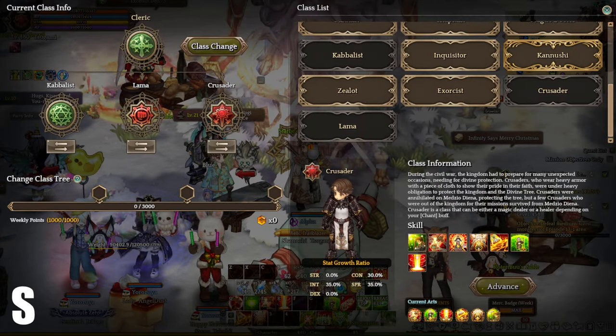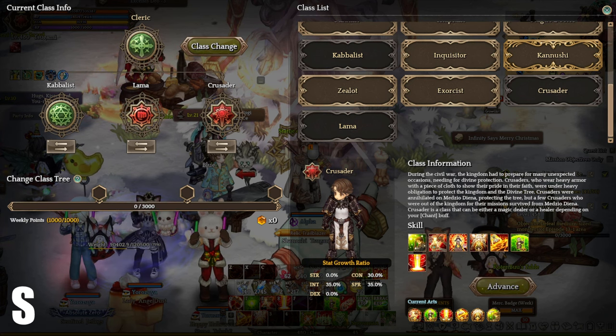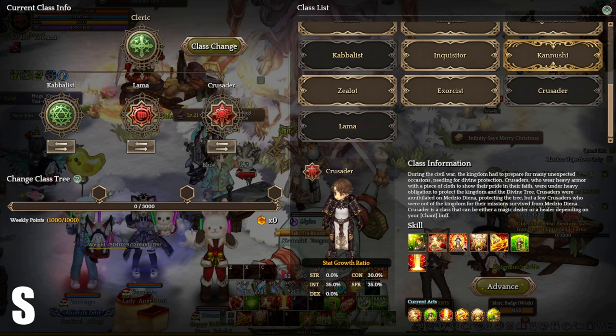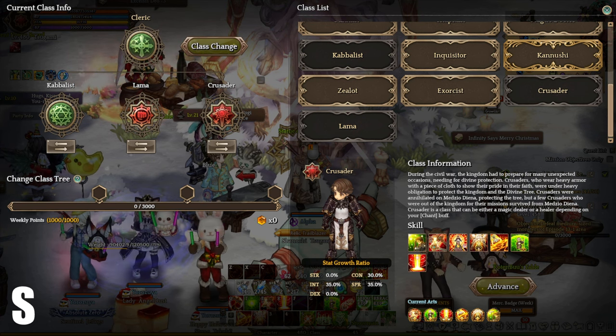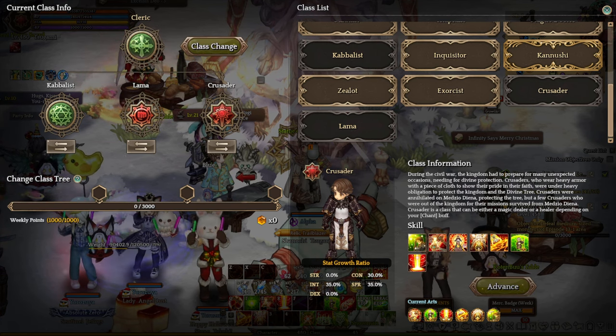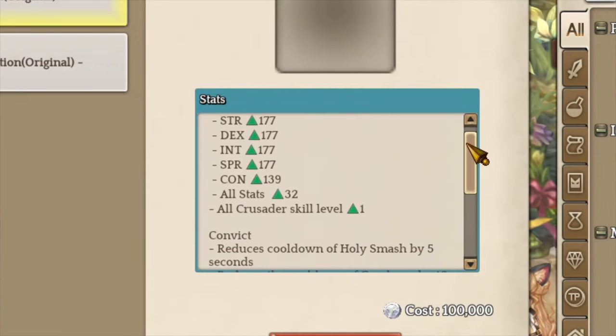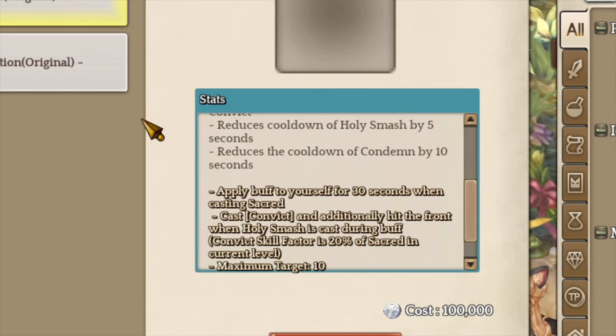Kushidor, S tier. This is by far the most broken class in the game. This class can heal and DPS at the same time — every single Kushidor skill can heal a moderate amount, it has a damage passive buff, and it is also one of the best classes that doesn't even need a Wyvora class weapon. Kushidor Wyvora reduces Holy Smash cooldown by 5 seconds and Condemn by 10 seconds. Level 4 effect applies a Holy Sword effect on top of Holy Smash, dealing 20% of Sacred's total skill factor hitting up to 10 enemies.